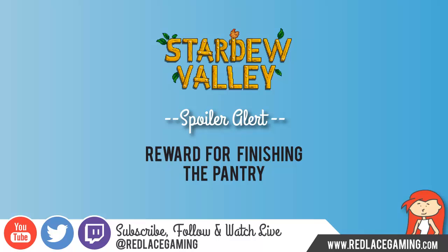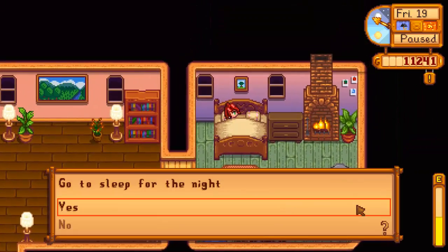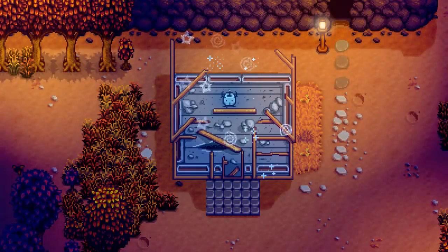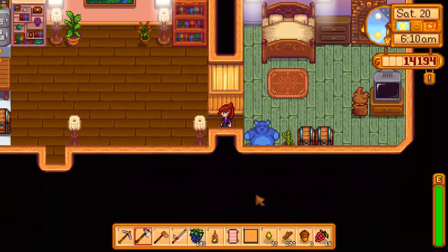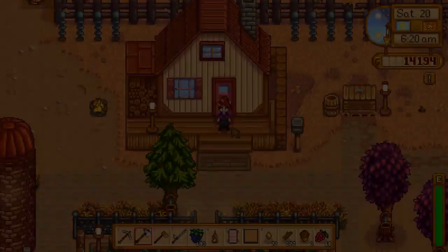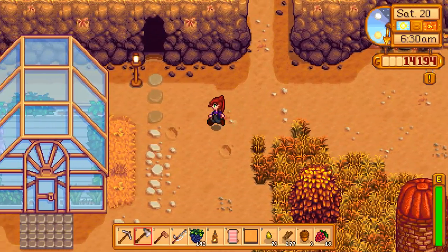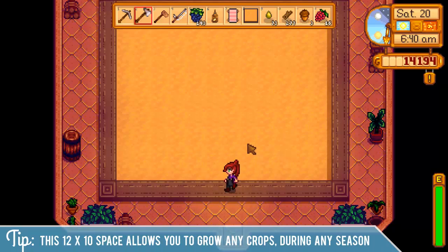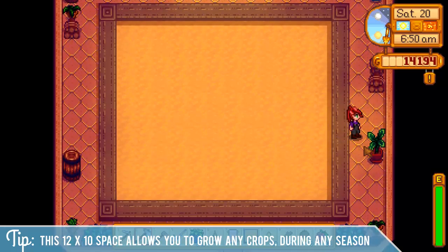If you'd like to pause here and don't want to see the cutscene for the pantry reward or the finished product, I'd suggest you stop watching. Everybody else, let's go to sleep for the night and see what happens. It looks like they were hard at work last night fixing our greenhouse, so if we wake up and head out the door, let's go check out the new greenhouse. There it is — it looks very nice and sparkly. You can actually go inside and this is a huge plot that you can grow new items in. So now you have a new indoor garden plot — that's how you obtain the greenhouse.